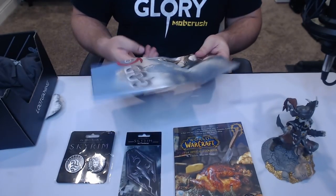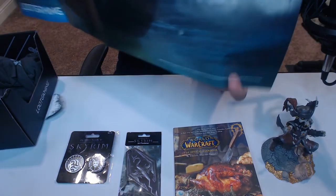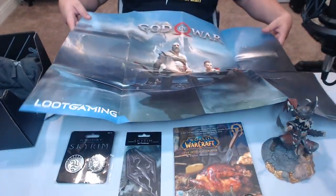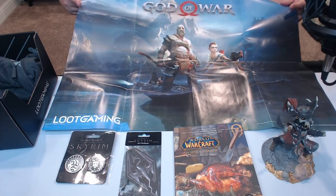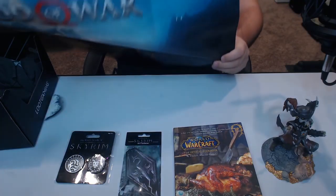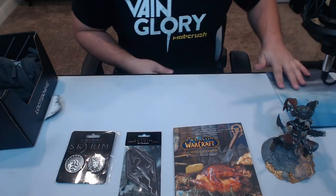We also have some Gears of War stuff today — a poster. It's two-sided; one side shows what we actually got in our loot. We have a Gears of War poster here for the new one coming out — I know there was one that was announced. There you are, there's the poster. The back just kind of shows what else we've got but I don't want to spoil everything just yet. I'm going to put this back — I want to put this on my wall.